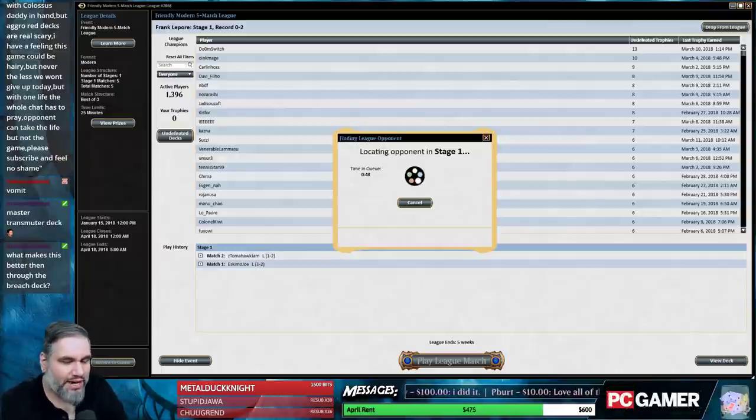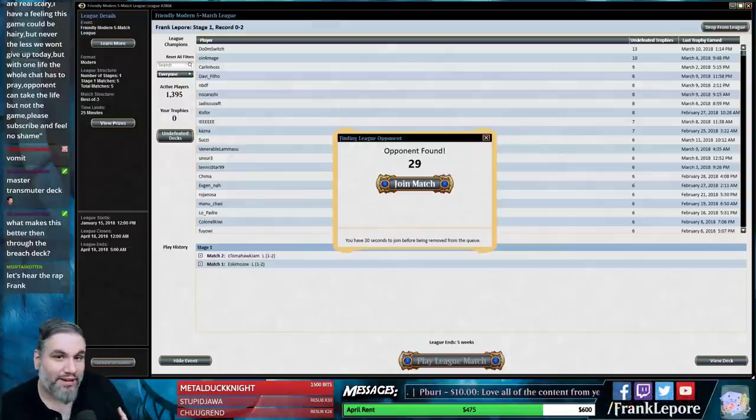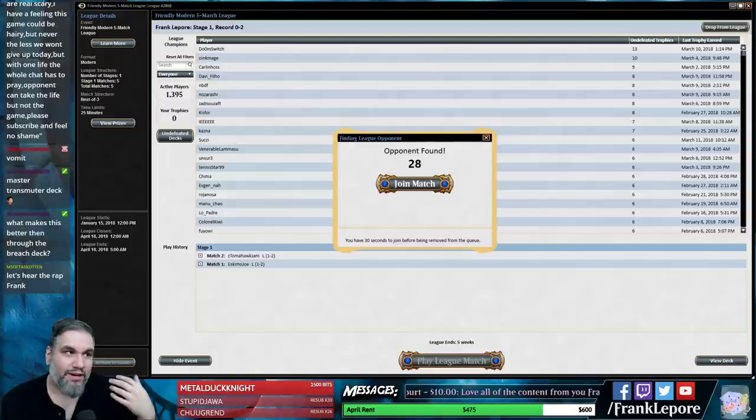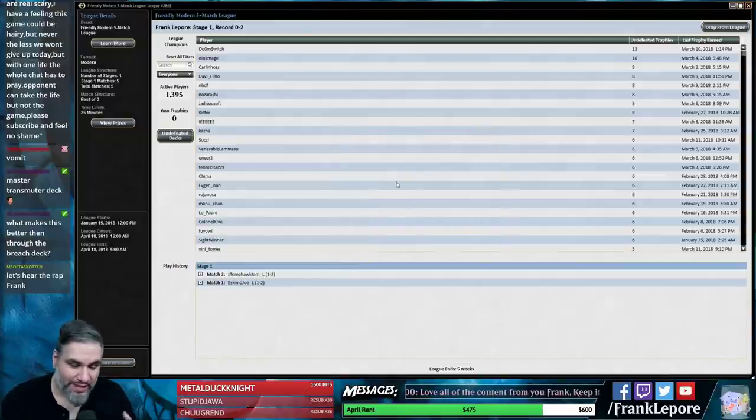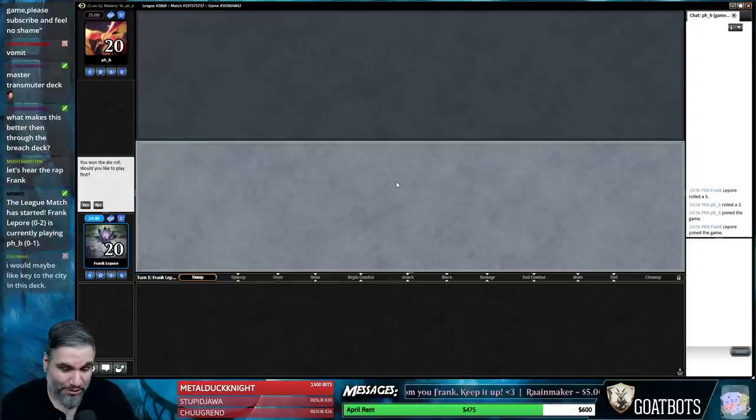What makes this better than Through the Breach deck? The cool factor is literally the only thing. If you're asking me what advantage this deck has over a tier one Modern deck, the answer is often not much. I'm not really ever trying to play a deck that's better than Through the Breach or better than Affinity or better than whatever — I'm just trying to do cool stuff in Modern.